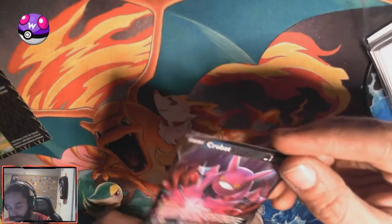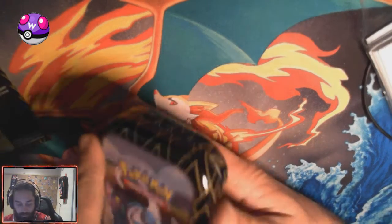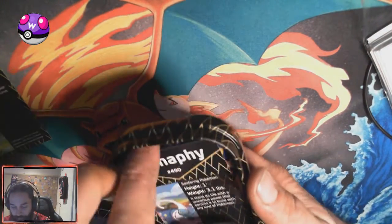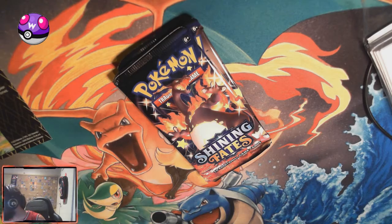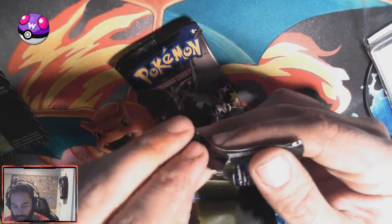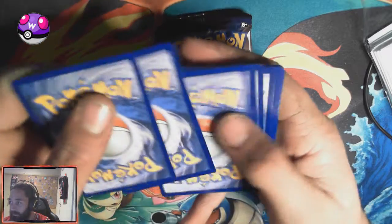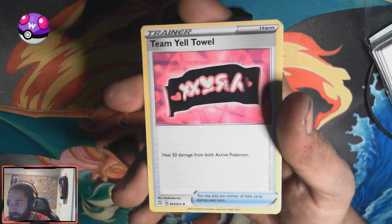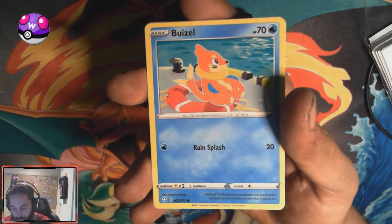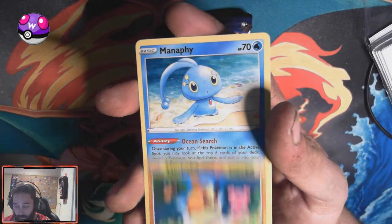I don't have this specific Crobat V from this set, I don't think. Alright, who's next? Manaphy. I feel like the Kyogre tin is going to be the one to give me Ditto VMAX. Kyogre is my favourite one of the lot — of the tins. I also want to keep the little about cards, just because I like them. Another Tropius and Thwackey — this is a grass pack. My goodness, it's a grass pack. I'll pick you, Manaphy.